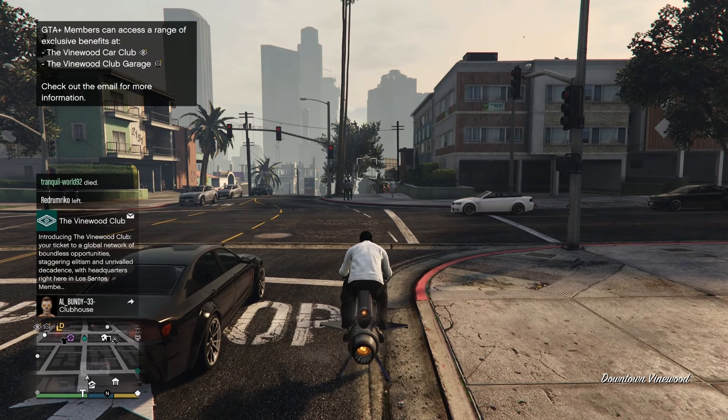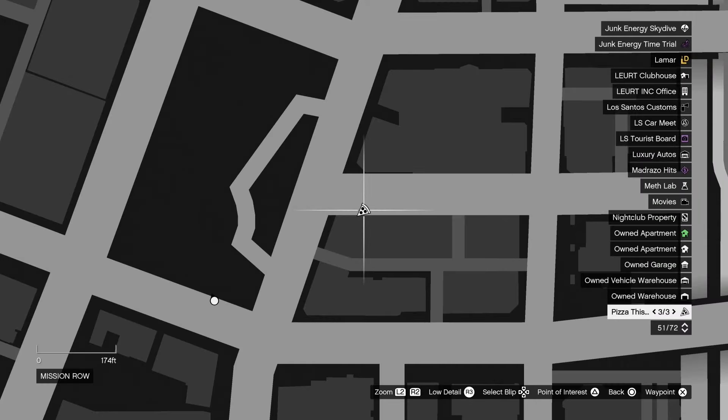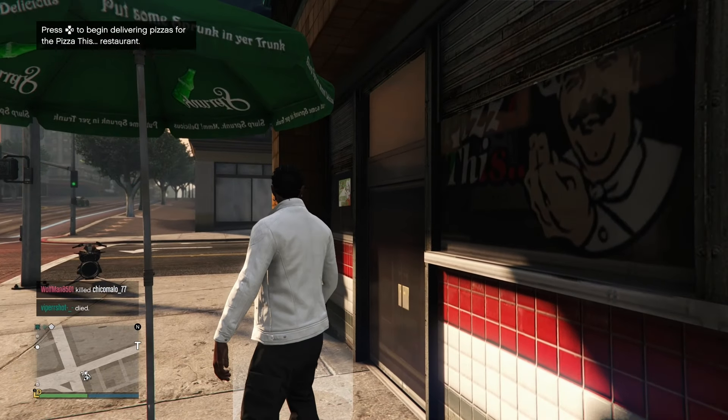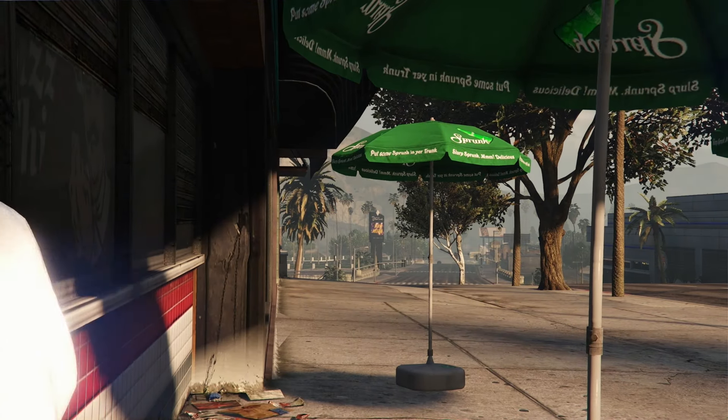This is a quick guide on the new pizza deliveries activity in GTA Online. To get started, there are three pizza icons on the map — these are the three different restaurants where you can start these deliveries. Just head to one of them, and once you get there, click right on the d-pad or whatever key it tells you, and you'll instantly get started. It's pretty simple.